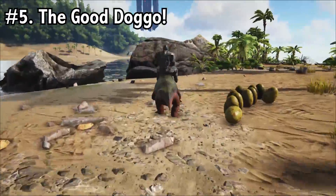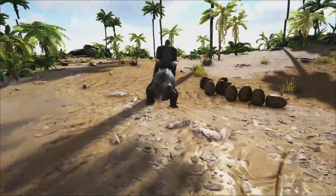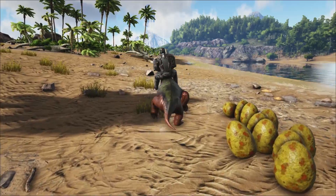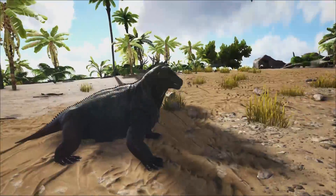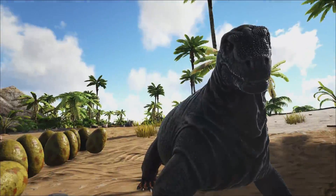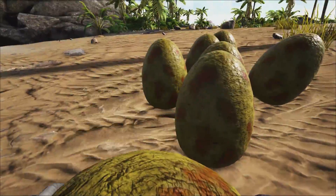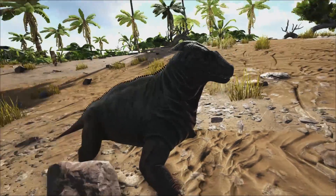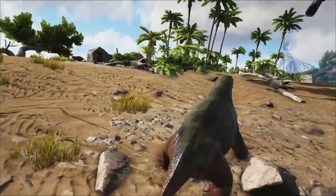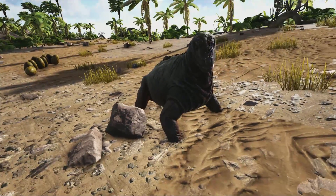Coming in at number 5, we have the Moschops. In my opinion, the Moschops is probably easier to tame than the dinos we've showcased previously — you can feed him rare flowers, rare mushrooms, raw prime fish meat, or raw prime meat. He's a pretty easy tame unless you get stuck with giant bee honey. Now the really great thing about the Moschops is that he produces large eggs, which makes superior kibble — that's four tiers of taming from this little compact dino. You can get a whole heap of them, put them in your base, and they'll produce large eggs to tame up almost any dino. You'll also be using Moschops to gather organic polymer.